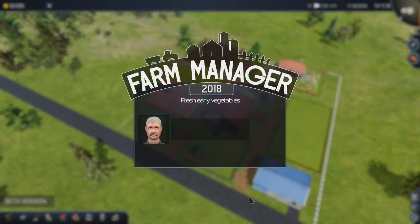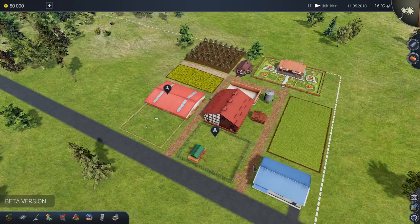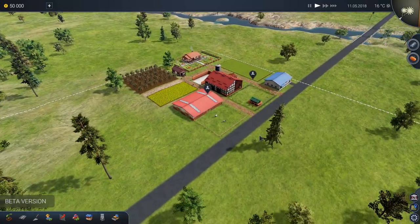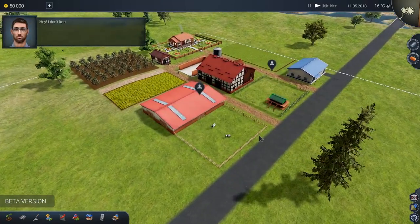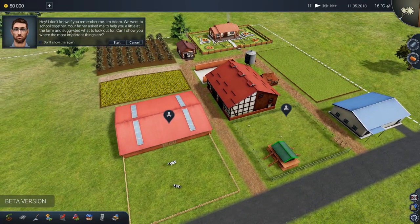Okay, here we are. Fresh early vegetables — everyone loves fresh vegetables in early spring. Expand your greenhouse business. We need to have 30 greenhouses in order to complete this thing. That is going to take us a long time. Welcome to the farm, folks. I can already tell you this is immensely awesome. This is literally like Farming Simulator from above. Very cool. Hey, I don't know if you remember me. I'm Adam.